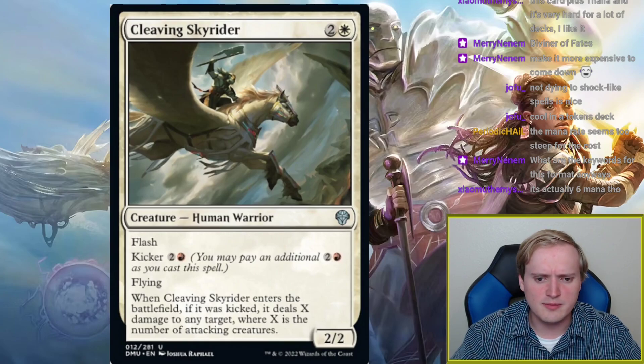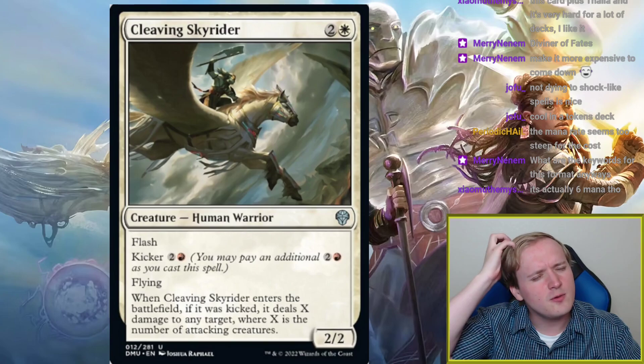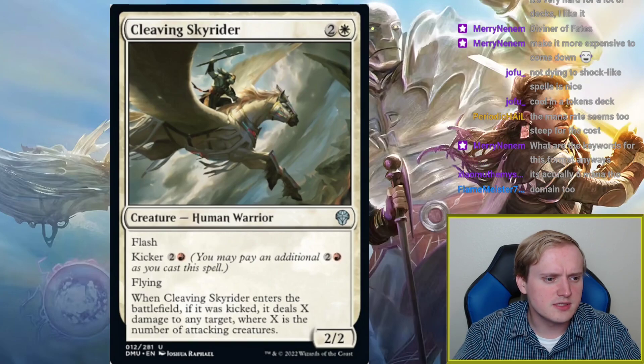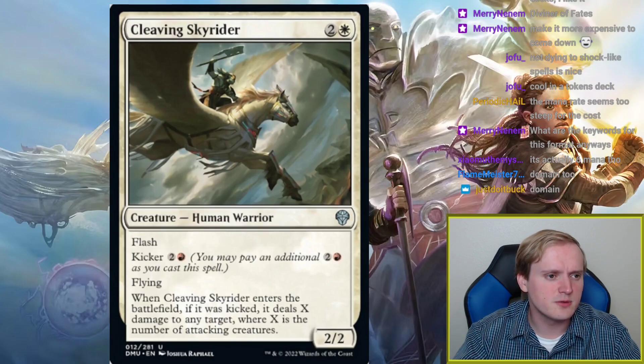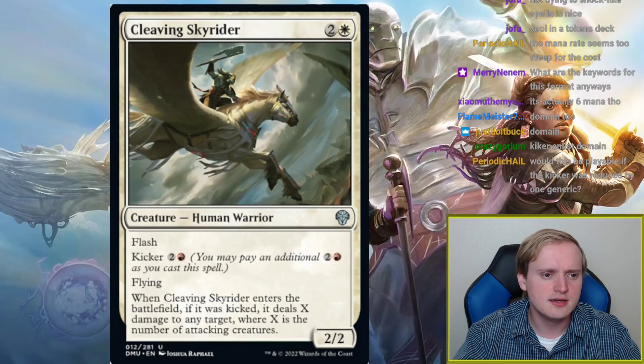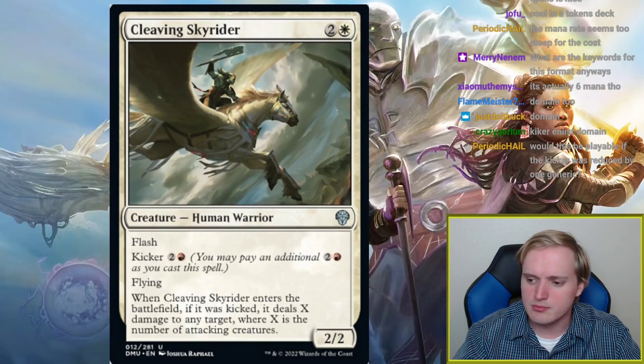The keywords in this set so far are kicker and enlist as set-specific mechanics, plus domain — which means do something equal to the number of basic land types among lands you control — but none of the domain cards have been playable yet.